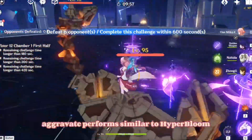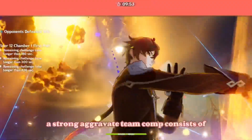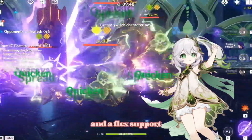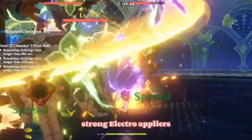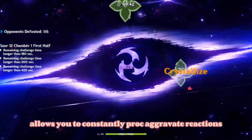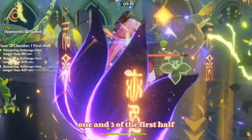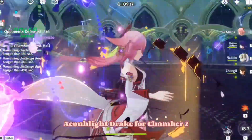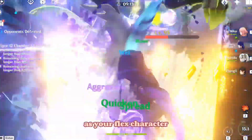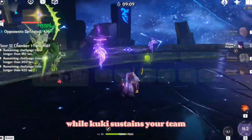Aggravate performs similarly to Hyper Bloom and can easily demolish each half of Floor 12. A strong Aggravate team comp consists of two Electro characters, a Dendro enabler like Nahida, and a flex support. Strong Electro appliers like Yae Miko, Kuching, and Fischl allow you to constantly proc Aggravate reactions, which works well against enemies in Chamber 1 and 3 of the first half while having Fischl deal with the Aeon Blight Drake in Chamber 2. Furthermore, you can add Kazuha as your flex character for crowd control on the second half of Floor 12 while Kuki sustains your team.